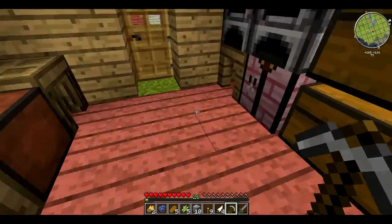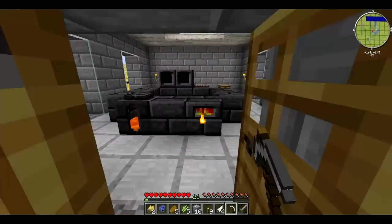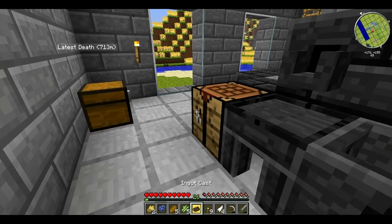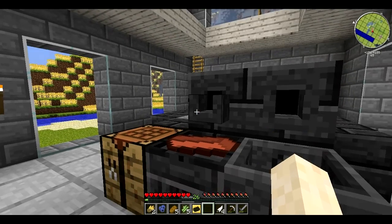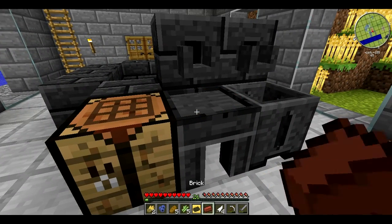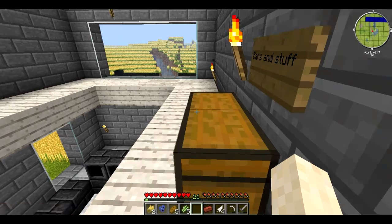Hey guys, welcome back. I've sort of figured out the smeltery down here - kind of, maybe. I got some tin ore to demonstrate; it produces the same amount as a macerator, I think. I made this ingot cast by simply putting a brick in there and then pouring molten gold over it, which made a cast I can use to create ingots.